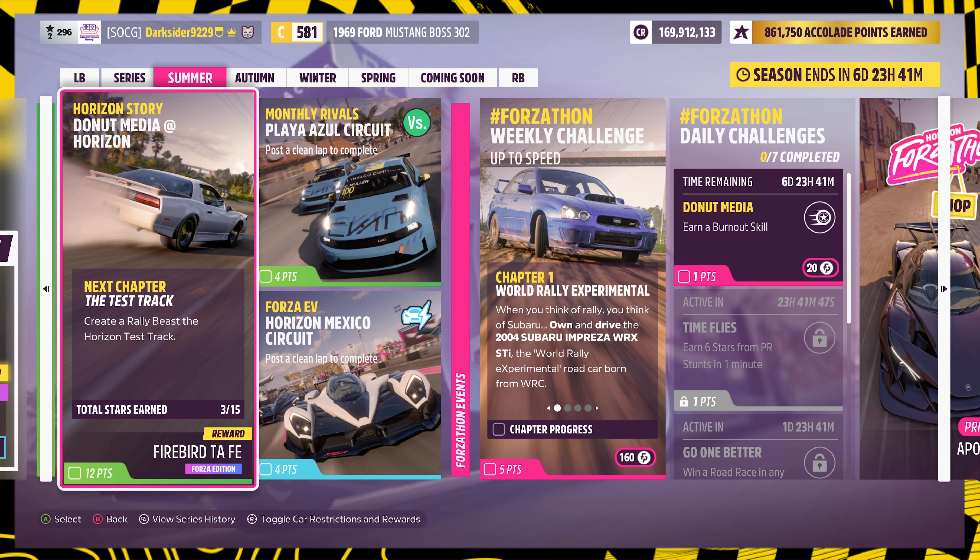With a new season comes a new Horizon Story — the Donut Media one. It has 5 chapters of 3 stars each, and you have a whole month to get them. If you focus, it takes at most 20 minutes to get 3 stars on all of them.